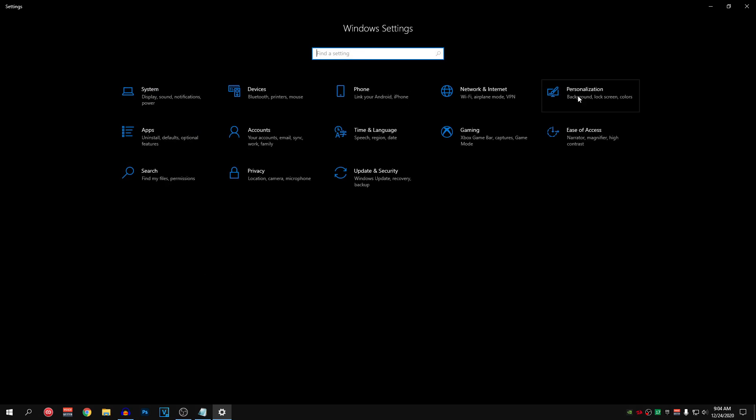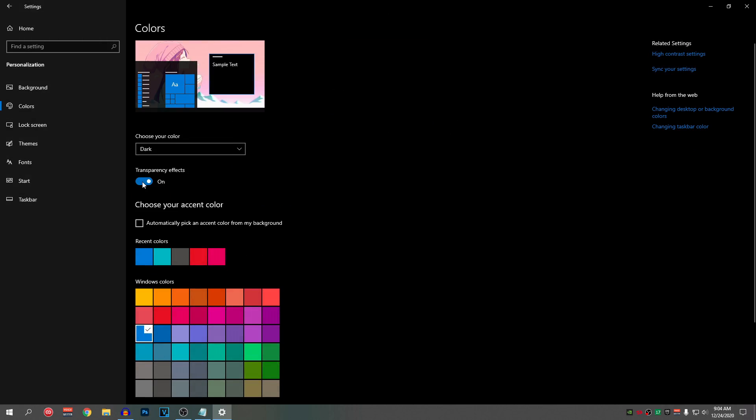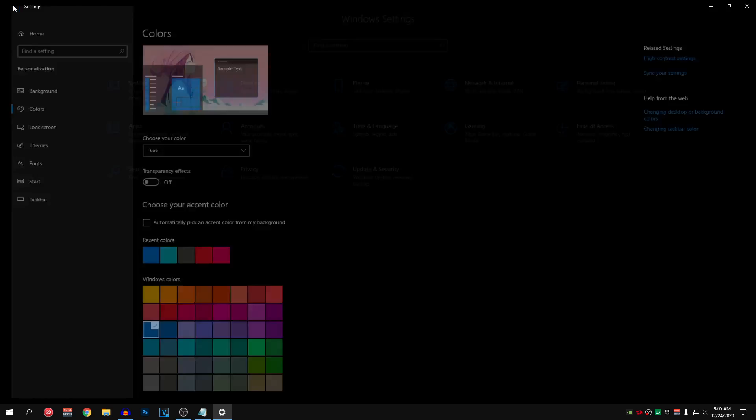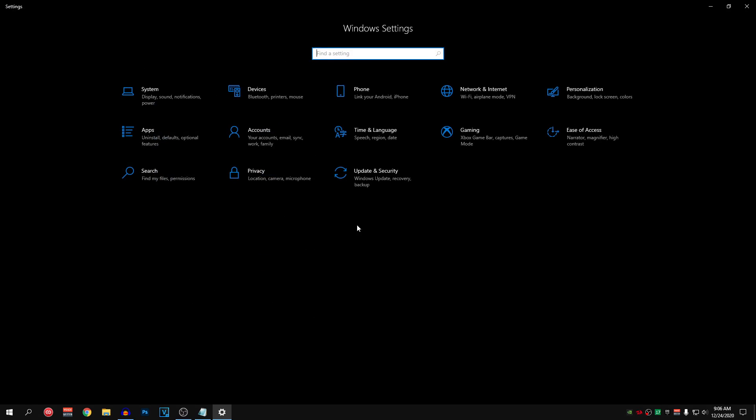Go back into Settings and go into Personalization. Inside Colors, make sure the Transparency Effect is set to off — we don't want any transparency effects in our taskbar or windows, as this will help get a bit more FPS and lower input delay. Then go back and go into Apps, then Startup Apps. Disable any apps you don't want starting up every time Windows boots. Only leave on the apps you do want — for example, mouse software, vanguard tray notification for Valorant, and the Epic Games Launcher.